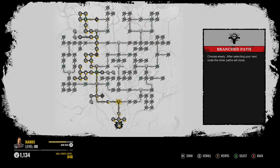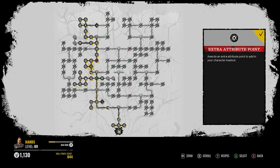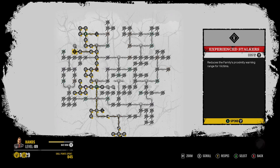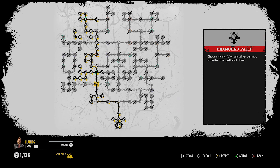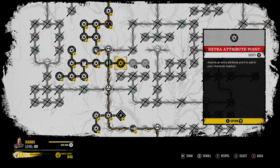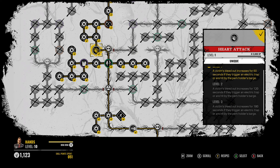The initial perk of being able to break barriers - that's not a bad build, I don't think. That might even be the build I run with. There are probably some perks I'm missing. Not seeing very good Grandpa perks on this side. There's one perk here - Ripstalled: after using the Ripstall ability on an object, the object cannot be interacted with again by anyone for 30 more seconds. You would assume that's going to be an automatic 30 to 60 seconds. You also have Heart Attack - a victim's bleedout increases for 180 seconds if they trigger an electric trap or are hit by the perk holder's barge. That could be strong too.